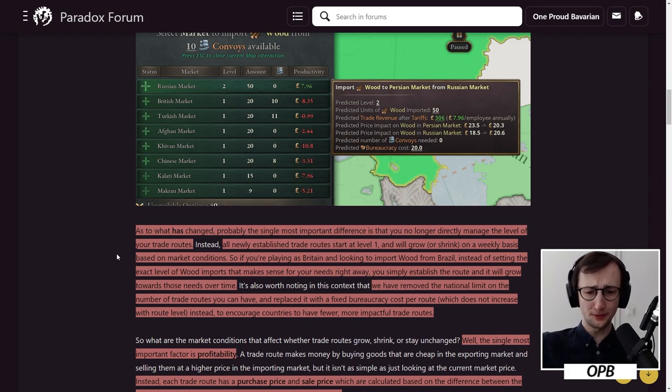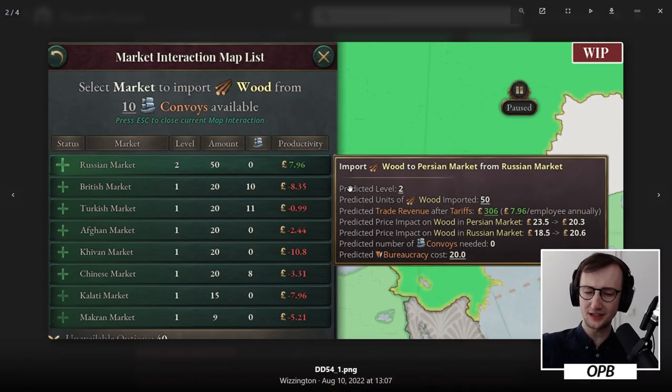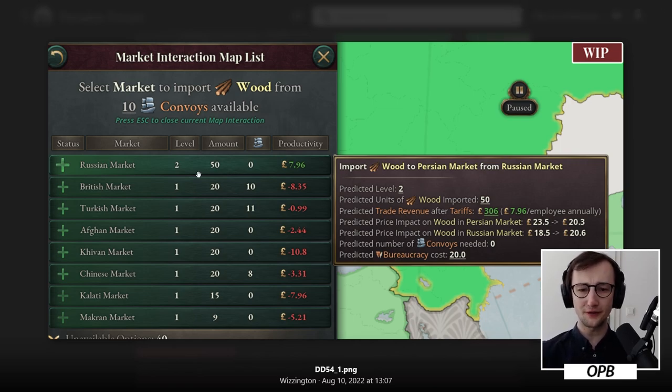As to what has changed, probably the single most important difference is that you no longer directly manage the level of your trade routes. You can see this in the screenshot — we can import wood from the Russian or Persian market. You can only do one level for some markets, and even if the profitability is negative, you can still do one level, which we'll see explained later. For the Russian market, we can do two levels. It doesn't give you a choice of one, two, three — no, it just says this is the predicted level of profitability.